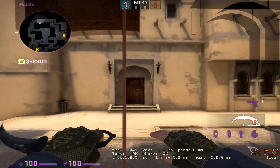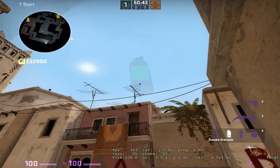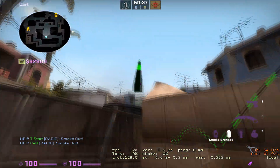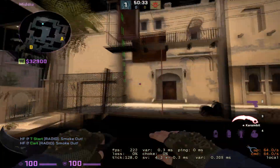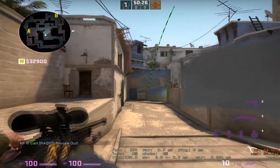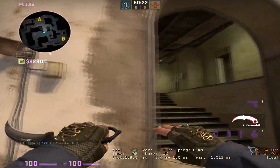On a standard T side, you're either going to have a smoke top mid, and then once you're able to cross freely, you're going to be smoking window. So with this, you now have mid control — you're able to cross, and you have window control. Now all you have to do is worry about cat and connector.